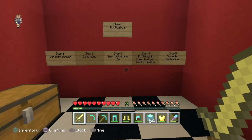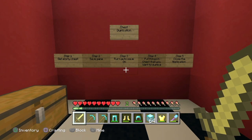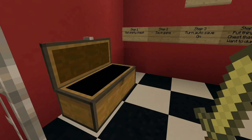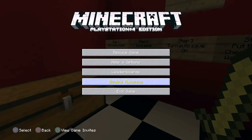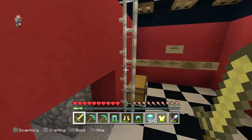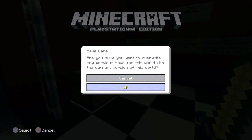Right here I have easy instructions on screen, so if you want to pause the video and screenshot this, it's really easy and simple. Step one is you're going to want to get an empty chest. Step two is you're going to save the game — disable autosave if you have it active — and then run around real fast, wait for that chest, and save the game.